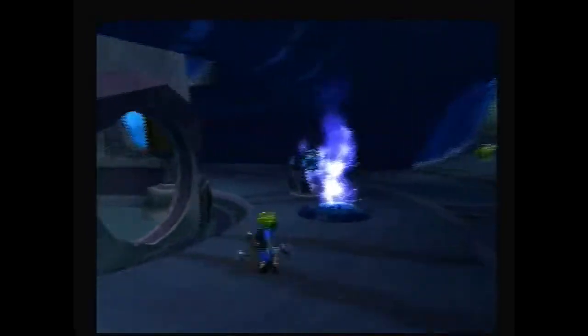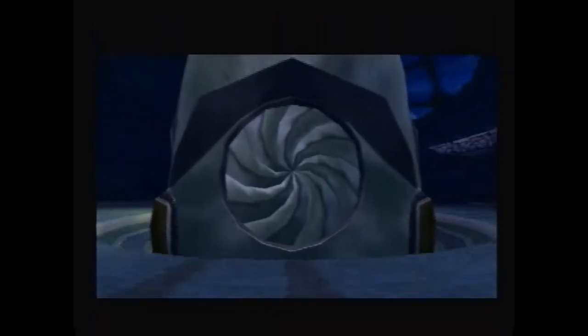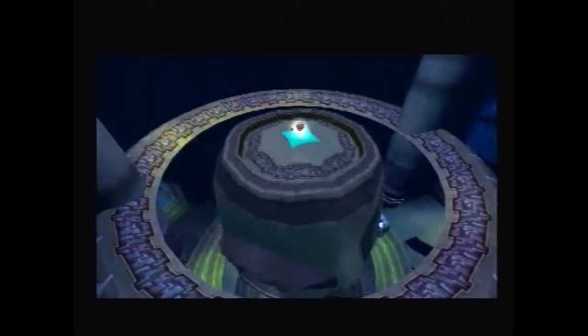This is one of the Lost Precursor City power cells. You want to go in there, hit that button, and it releases the power cell. We're flying up in the concentrated water.